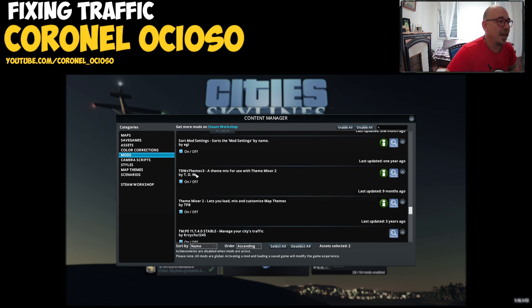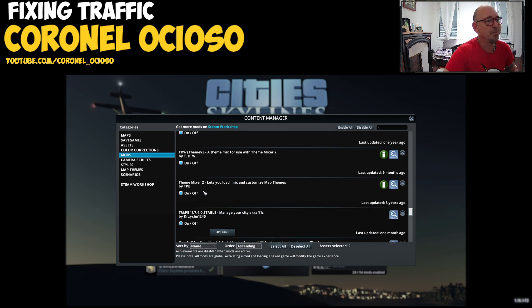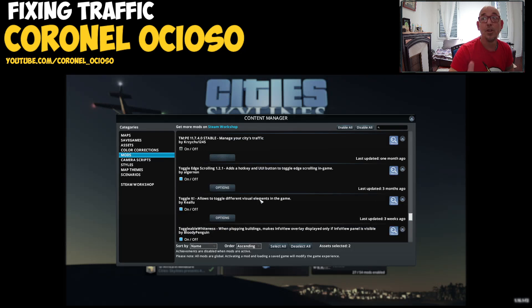TM:PE / 10 Mixer — that stays. 10 Mixer 2 — this allows you to change the textures for stuff, it's just visual, that's staying. Traffic Manager — gotta go, bye bye. No more forbidden left turns, no more of that.